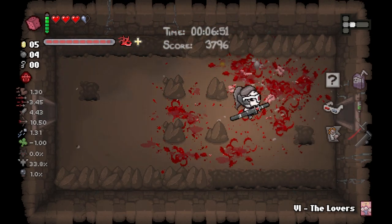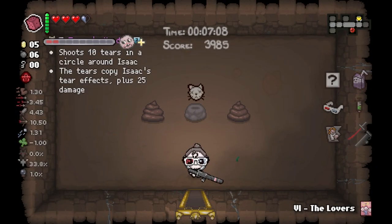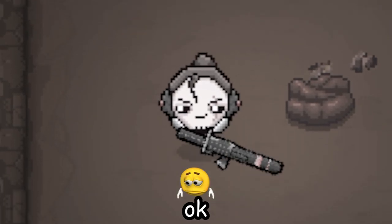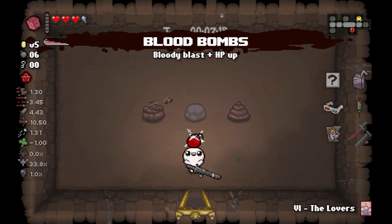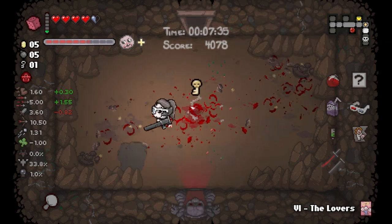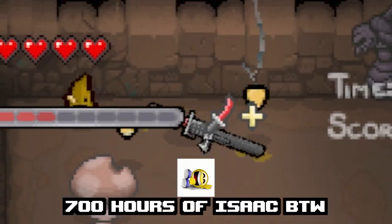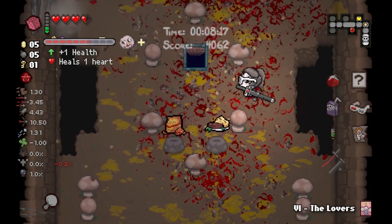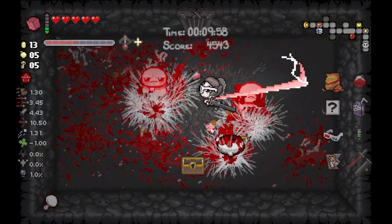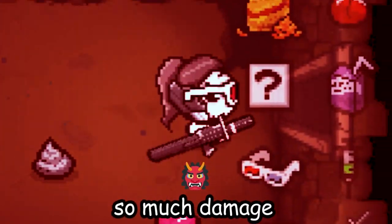I want to reach the point where I enter a room and just swing one time and they all die. When you charge your attack, it just deals so much damage. Instead of receiving items after defeating a boss, you gain a 0.85 damage boost — that's what I'm talking about!